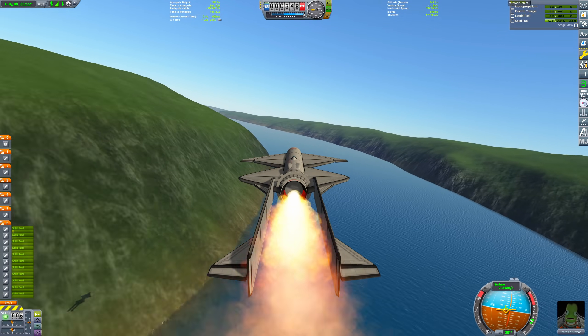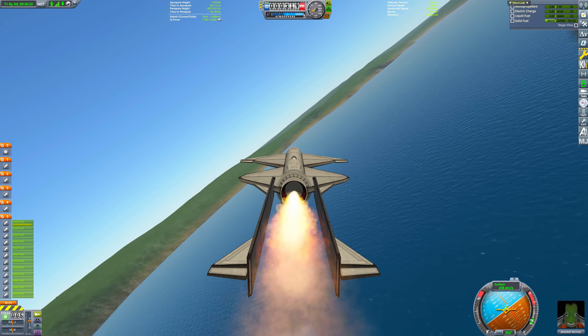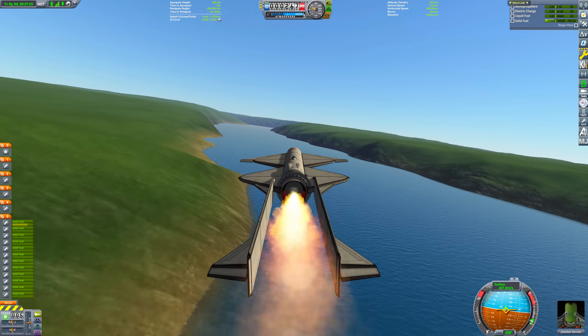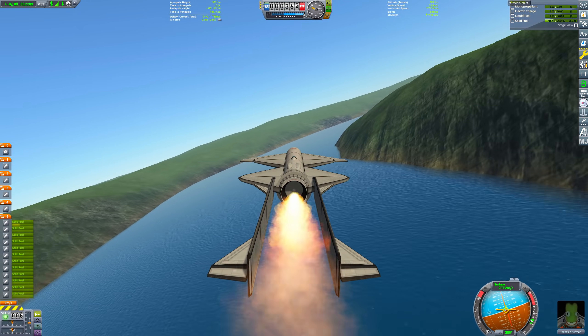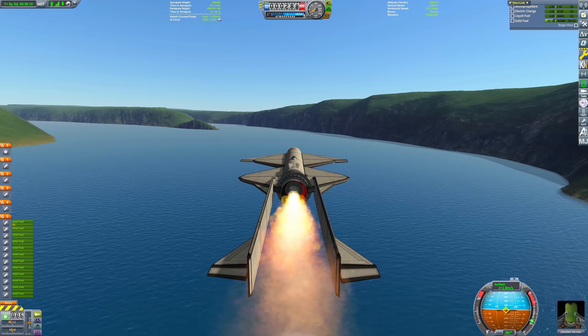One last important consideration for range is the altitude we fly at. Since flying higher results in higher ISP and lower drag, we want to fly as close to the 400-meter course ceiling as we can without exceeding it. While the ISP difference between sea level and 400 meters isn't that large, the margins on this run are actually so tight that it does make a difference.